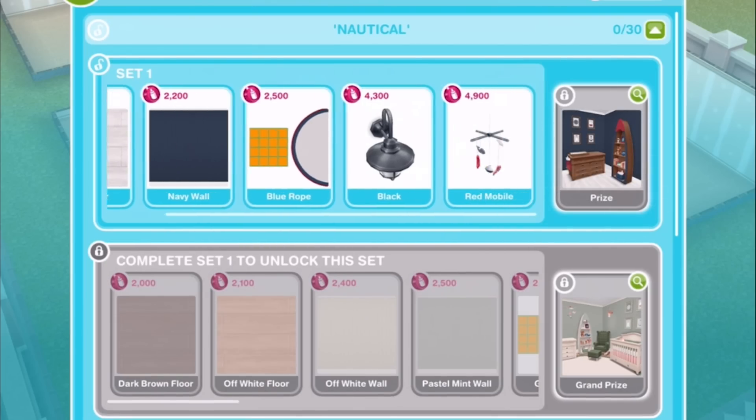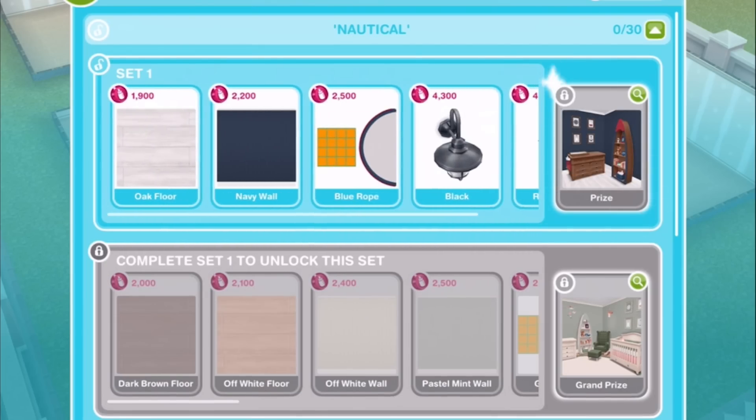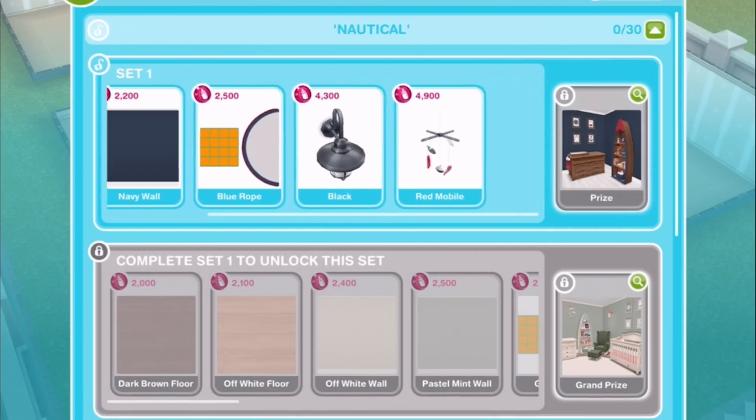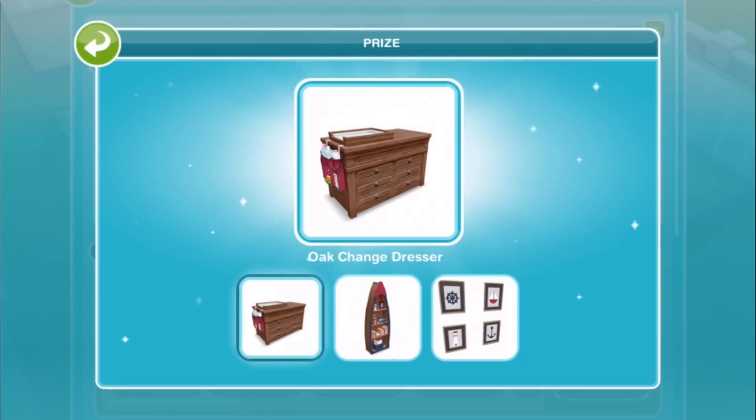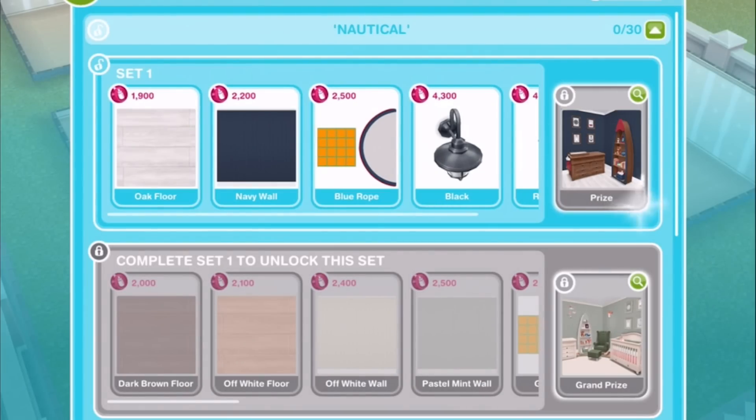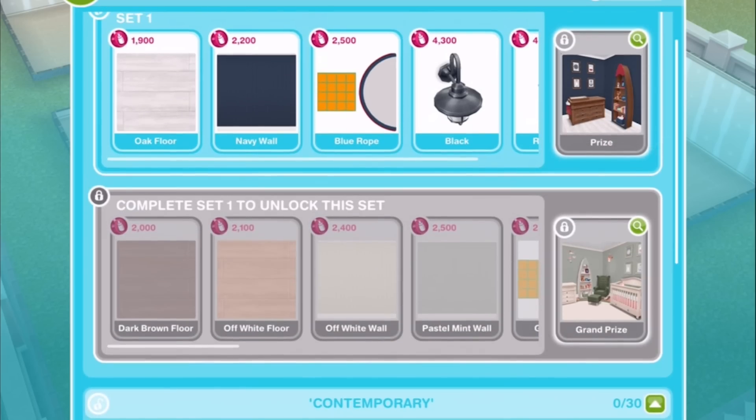The first set consists of eight possible items. To begin with, there are five items which you can buy. If you buy all of those, you will unlock a prize set on the right, which comes with an additional three items to make eight total. Once you have bought everything in set one and unlocked the extra prizes, you will then be able to start buying stuff in set two — the grayed out row. This row will have 22 possible items.